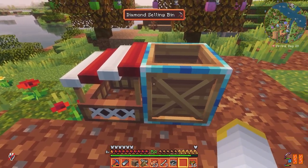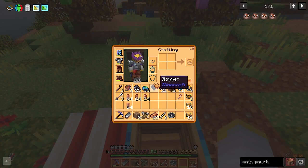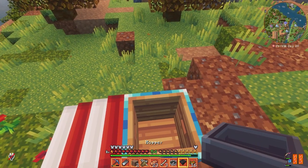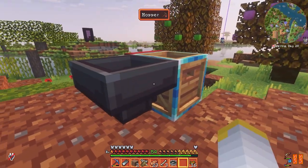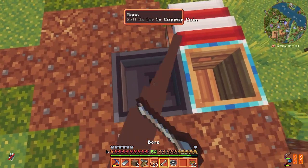And before you try, you unfortunately cannot use a hopper to feed into your selling bin. So you have to find another way to turn your mob farm goodies into coins, or do it manually. If you figure out a way to automate this, let me know down in the comments or in my community Discord — link in the description.